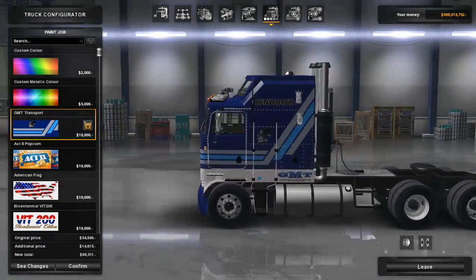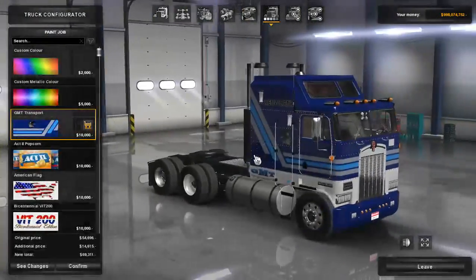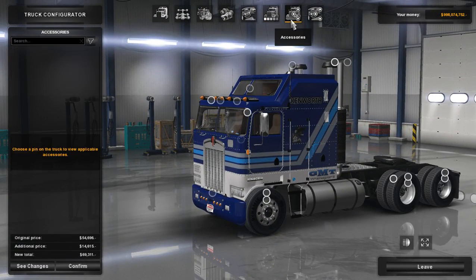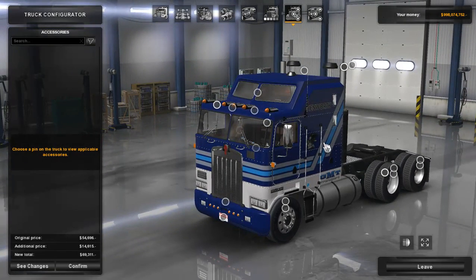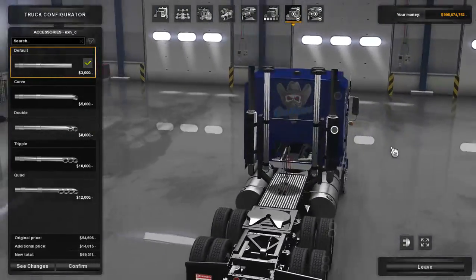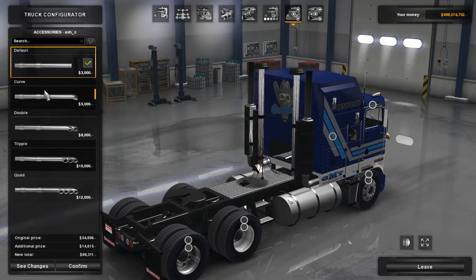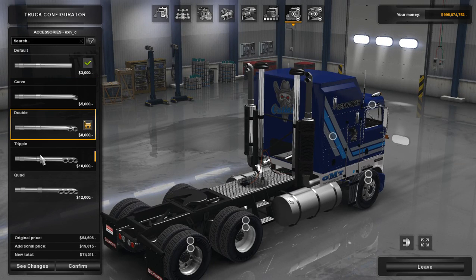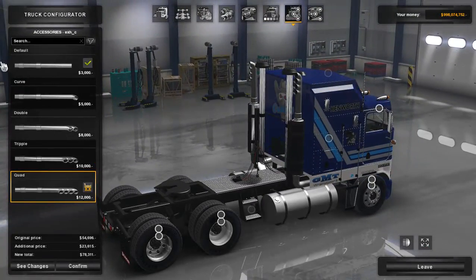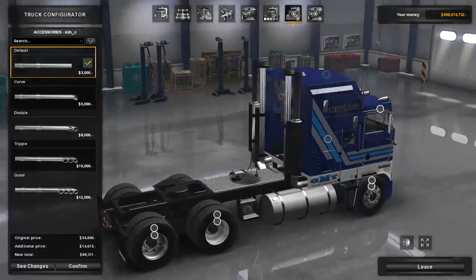I'm going to go with the GMT Transport just because it says Kenworth on the side and doesn't look too bad. Over to accessories — I thought there was going to be a lot but there isn't a whole lot. We'll look over everything. For exhaust we have: default, curve, double, triple, and quad. I'd recommend either the default or curve — I'm going to leave it on default.